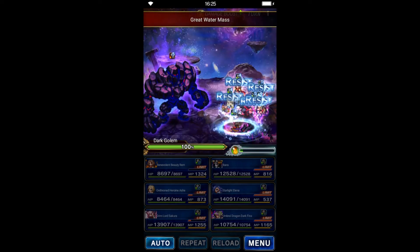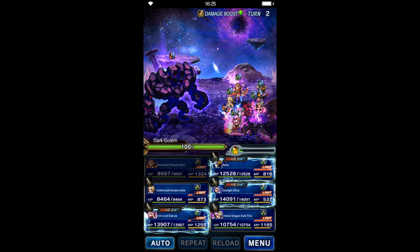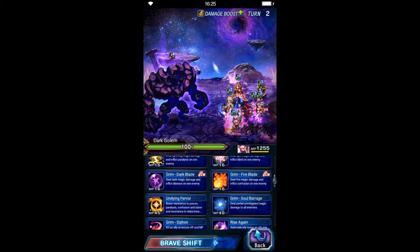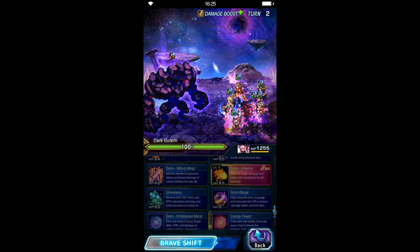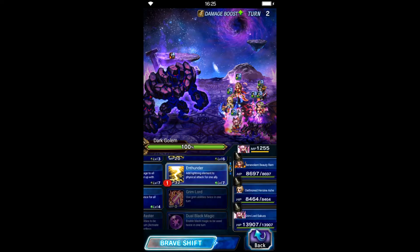As you can see, the golem attacks with earth and water element, so we need both elements at 100% after buff. Sakura will dual cast to imbue thunder to herself and Starlight Elena.